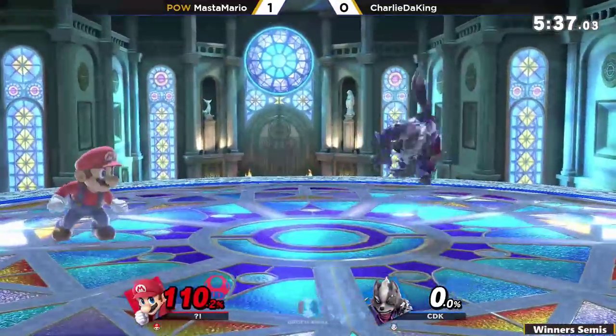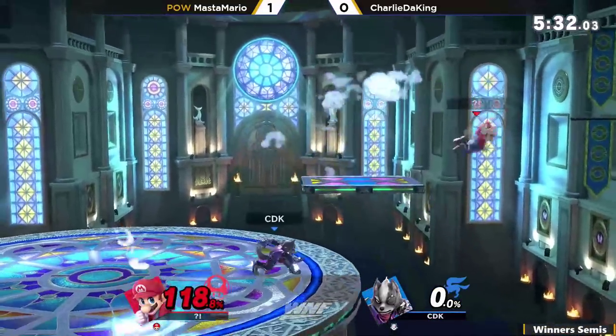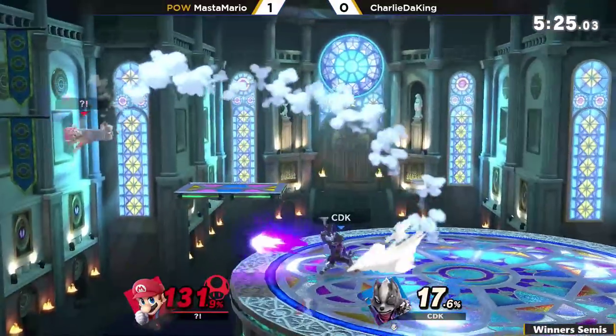With 110 percent, Master Mario is going to need some good combos. We've seen him do it — he took Charlie the King from zero and just killed him last game, so you never know. That get-up attack doing 11 damage — get-up attacks really hurt your shields now too.